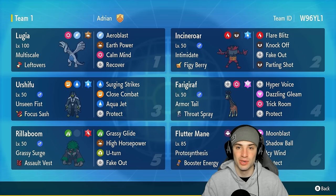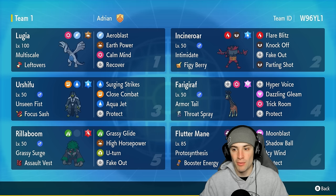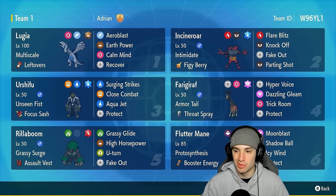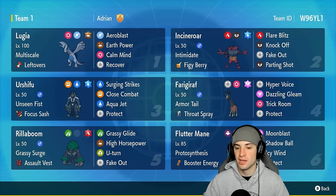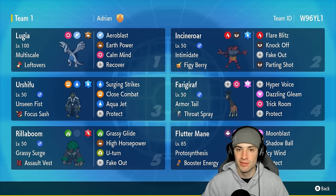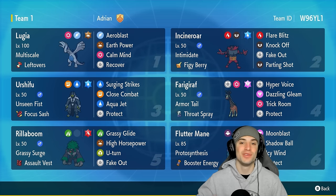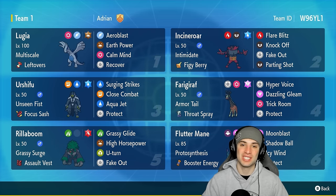I absolutely love Lugia — I know a lot of you were waiting for this video and here it is. Other Pokémon on today's team include Incineroar, the perfect support partner for Lugia with Fake Out, Intimidate, Figgy Berry, Parting Shot, and Knock Off. We also have Water Urshifu, Rillaboom, and Fluttermane. Fluttermane is great for special attacking and has Icy Wind with Booster Energy for speed control. The rental code is in the top right corner — enjoy the video!